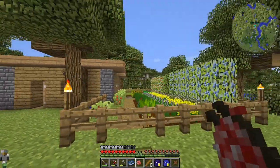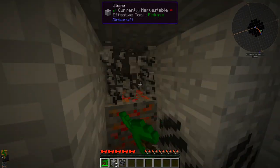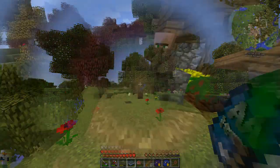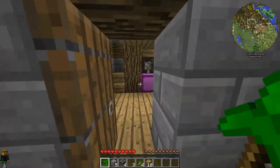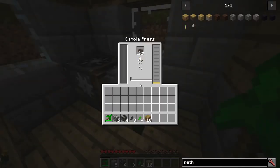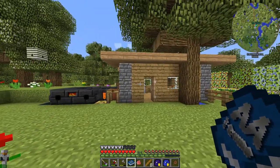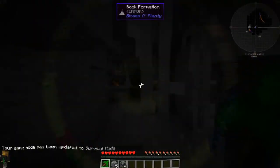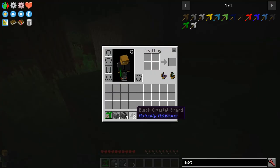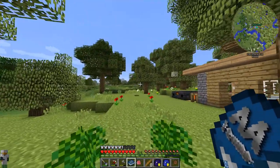Let's talk about what Actually Additions adds to the world. If you've been playing in a world with Actually Additions, you've probably seen plenty of black quartz — it's all over the place, about as common as iron. There are also villages with villager buildings we've already visited in previous episodes that have machines, loot, and things to help you get started, but you cannot take the machines from these buildings. It also generates lush caves where you might find crystals that give you crafting ingredients for Actually Additions.